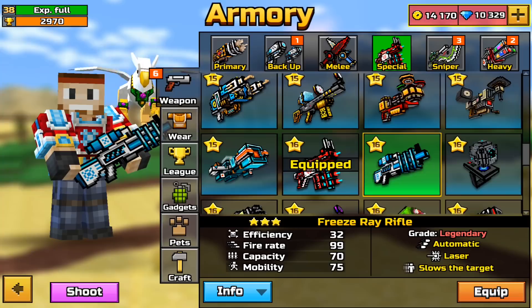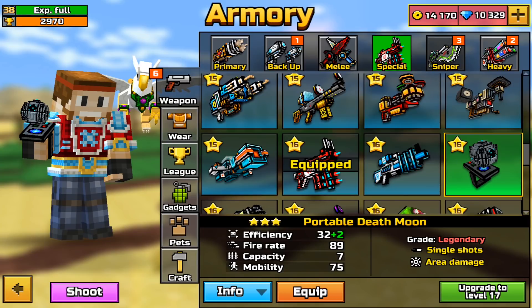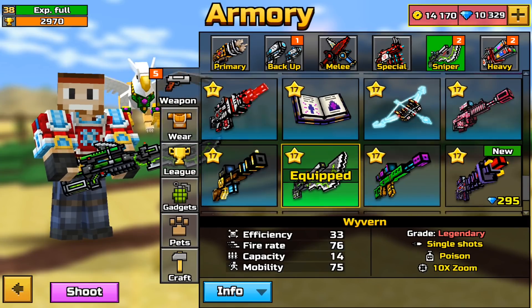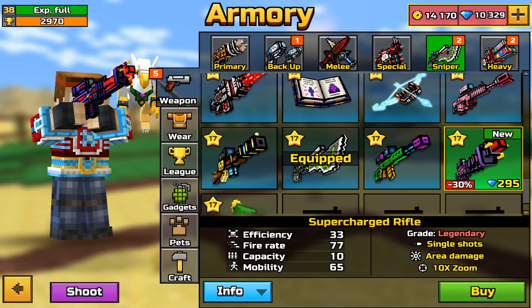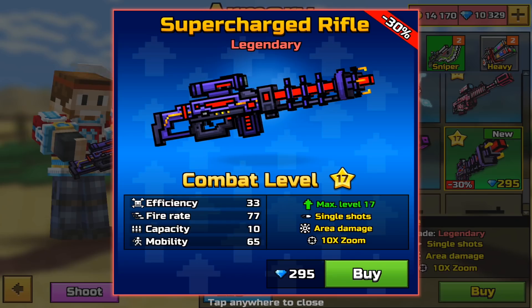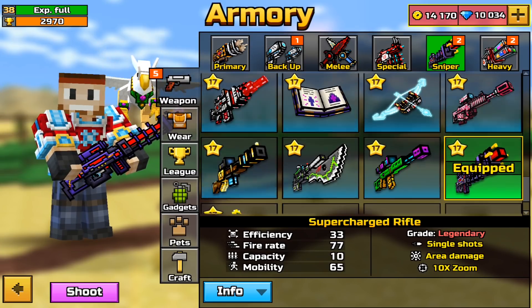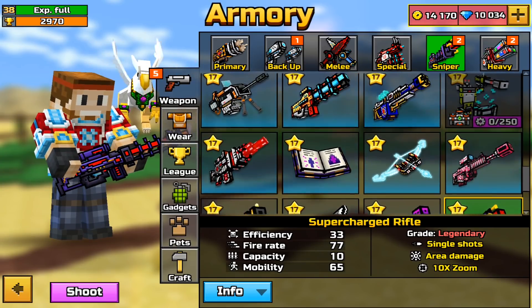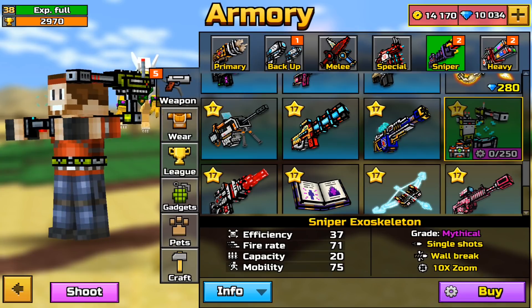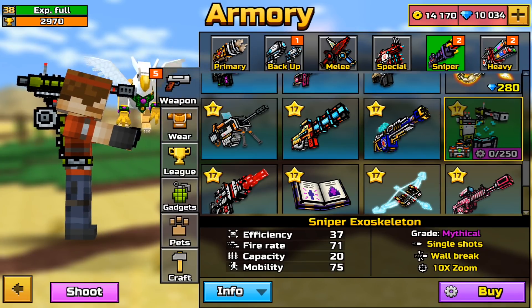You can upgrade new weapons to a higher combat level too. This is the Supercharged Rifle — it's just an Electro Blast Rifle reskin. And this new exoskeleton is the Sniper Exoskeleton — let's shoot this.